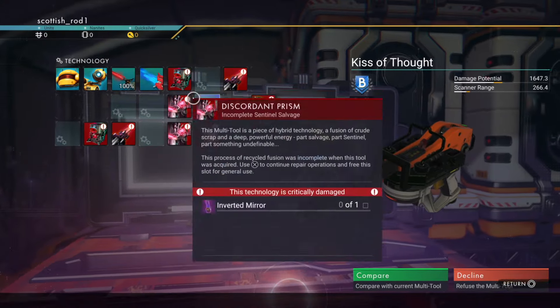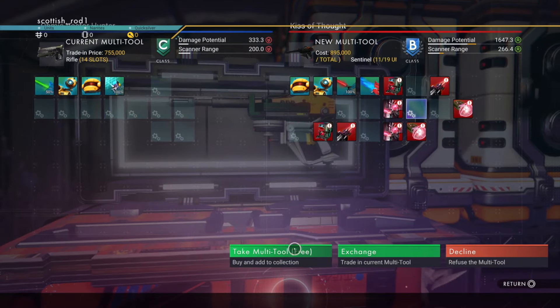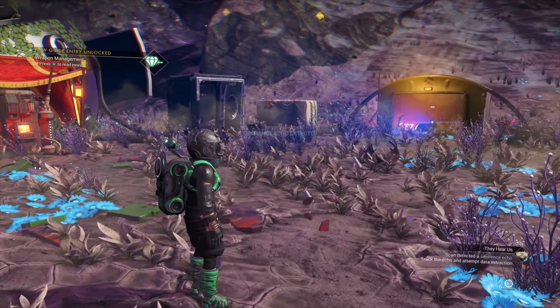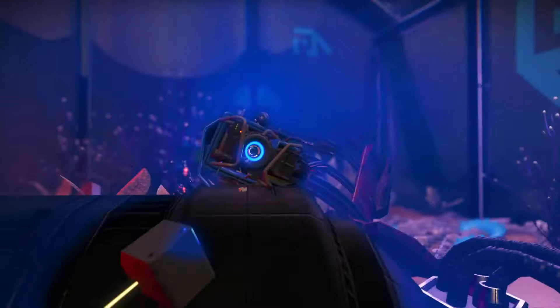Don't swap it — claim it. You should be able to sell that later for units. It's probably worth doing it at every camp you visit. Hit your pulse scan so you can activate your milestone, and then go over to the robot head. Of course, you're going to have to do a little bit of adding and subtracting to get the glyphs.